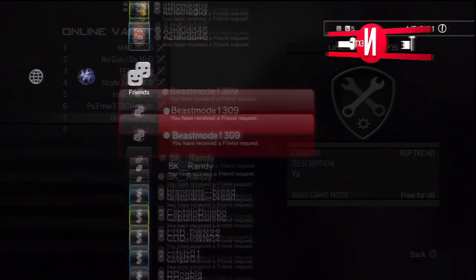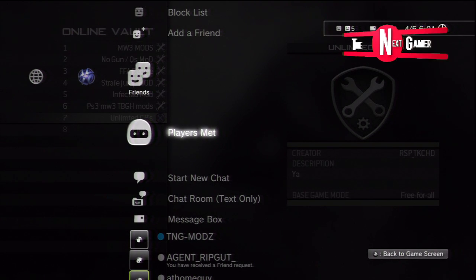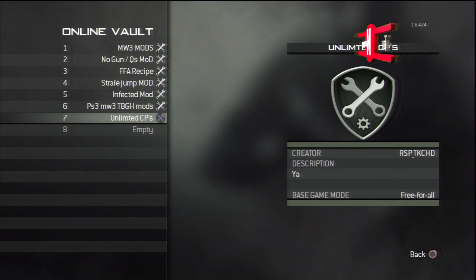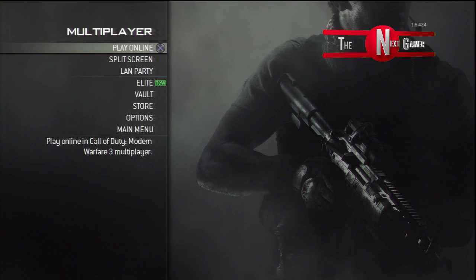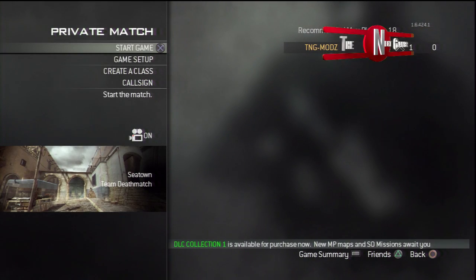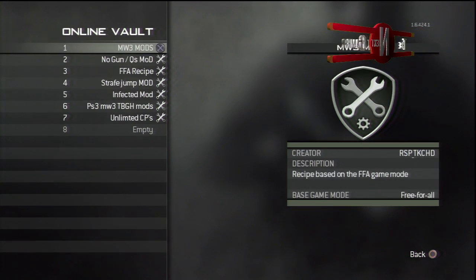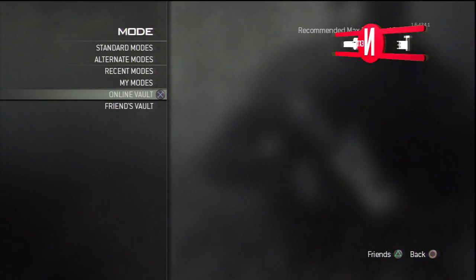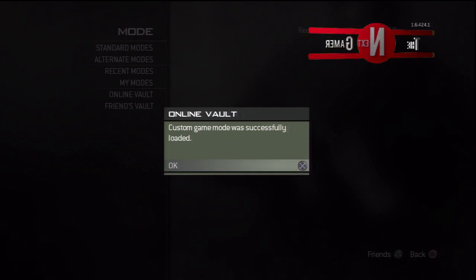You can see my friends list — I'm going to delete some people so they can re-add me, because I know I'm going to get tons of requests for this. After you add me, go into my vault, click on the unlimited care package, and copy it to your vault. Then go to play online, private match, game setup, mode, and it should say online vault. There you'll see the unlimited care package — click it and a message should come up saying 'custom game was loaded.'